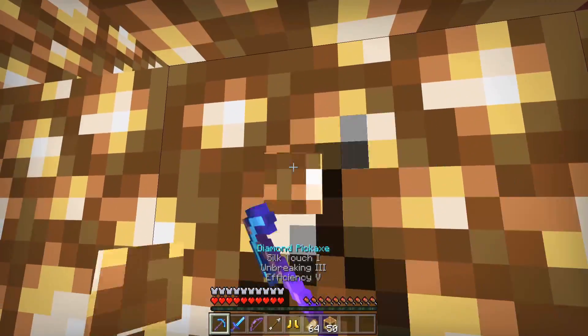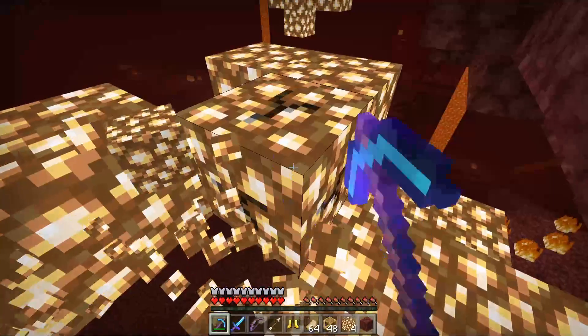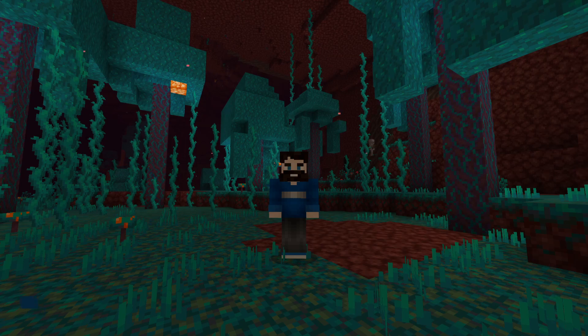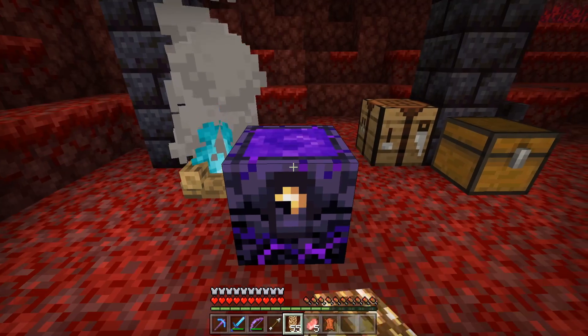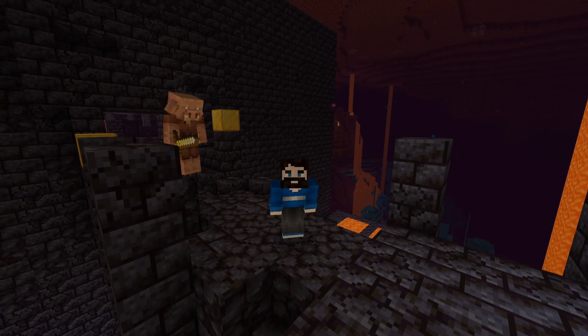Once you do have a respawn anchor in your possession, you're going to want to make sure to have an extra supply of glowstone blocks. The respawn anchor looks cool and all, but it is pretty much useless unless you've got glowstone blocks to charge it up. You'll need to charge the respawn anchor by placing a glowstone block inside of it one at a time, and it can hold up to 4 glowstone blocks.